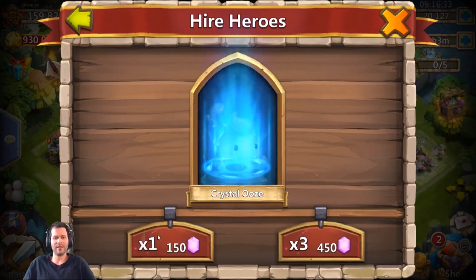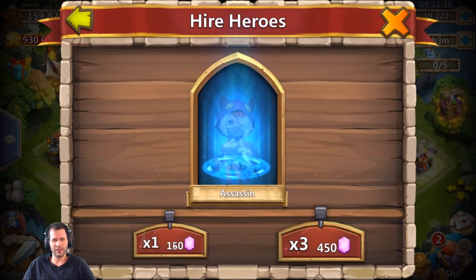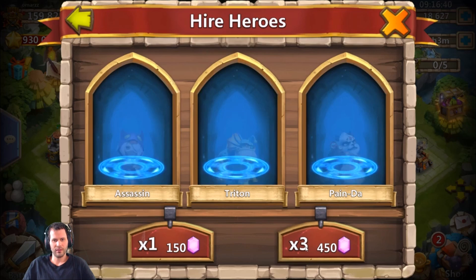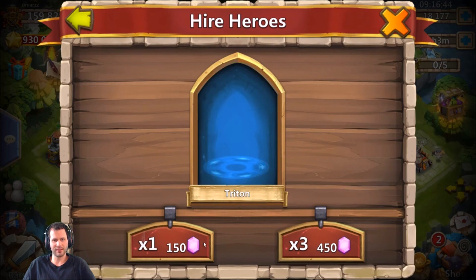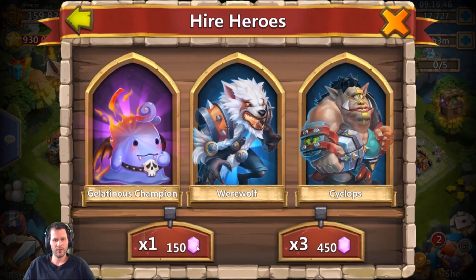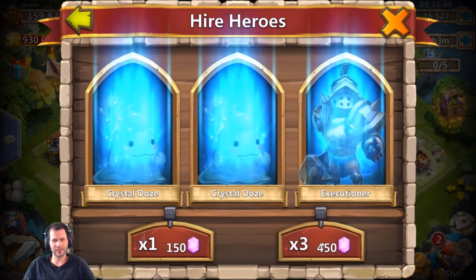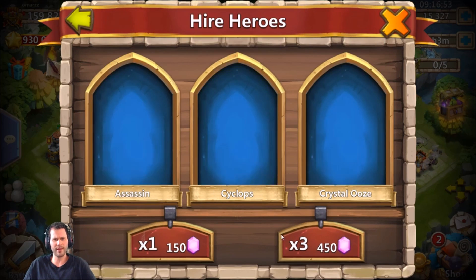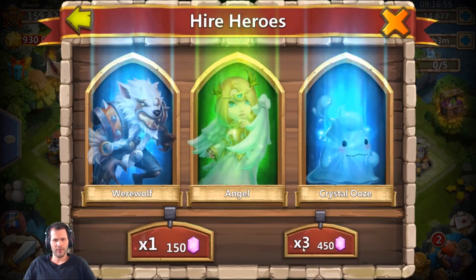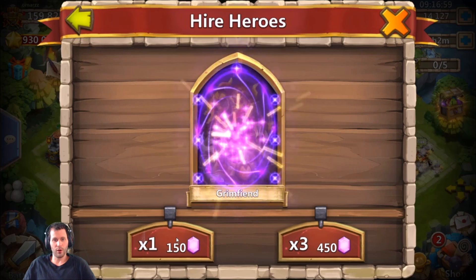Let's get right into the rolling! Come on IGG, hook this free-to-play man up one time. We need to see legends - come on legends, give me Anubis. Enough of the greens already. Oh my gosh, come on - we need to see purples. Atlanticore - that is not the purple we need to see. Come on, give me some good purples. So many crystal hoosies, get the greens out of here.